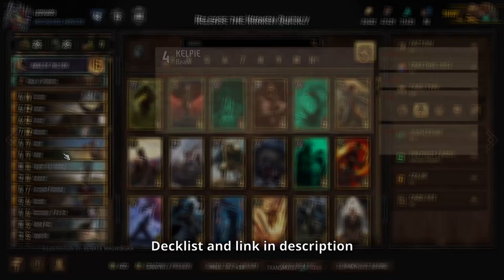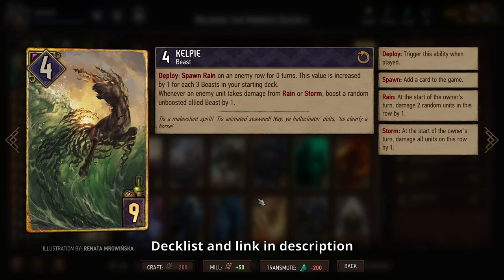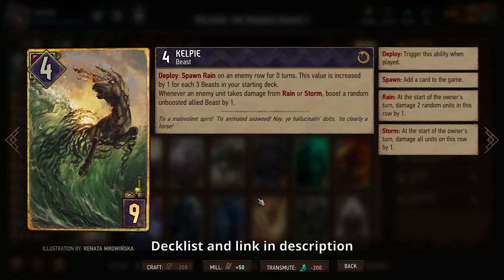We have lots of ways to create rain and other ways to get boosted up from our rain, including new cards like Kelpie, which apply rain on our opponent's row depending on how many beasts we have in our starting deck — and we have a lot. This is going to give us six turns of rain in one of our opponent's rows. Basically just wait to see a row where your opponent plays at least a few units so they can't completely dodge the rain, then play Kelpie.